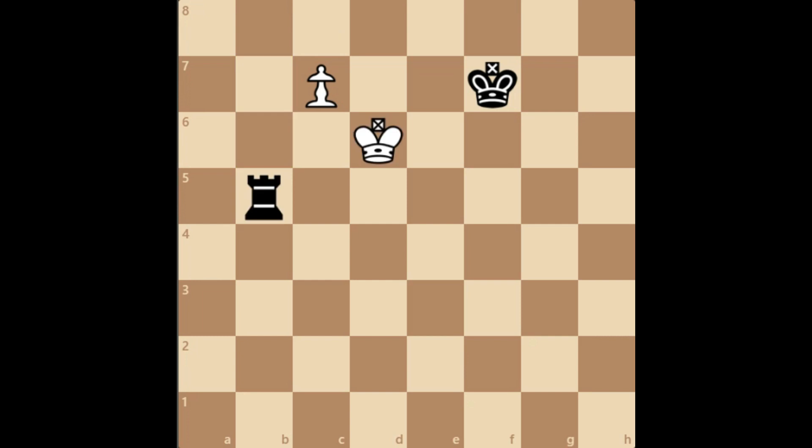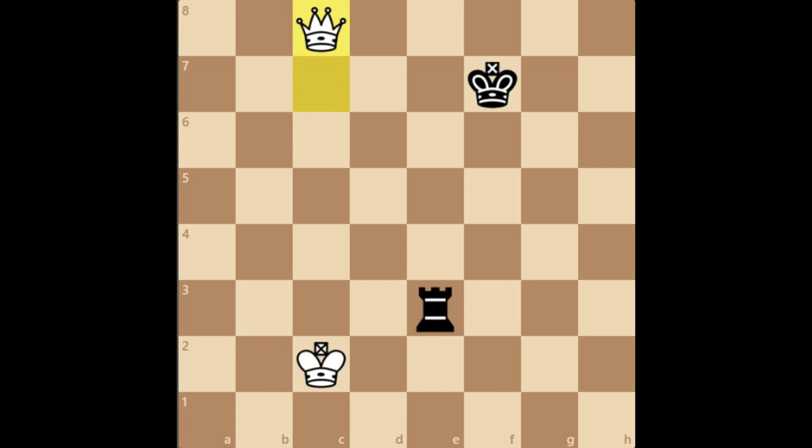In this position we are going to have a look at the same king position and pawn position, but here the rook is on b5. So how is white able to win this position? After black gives a check, white does the same thing — brings the king all the way down — and then after c8, white simply queens and wins this position.